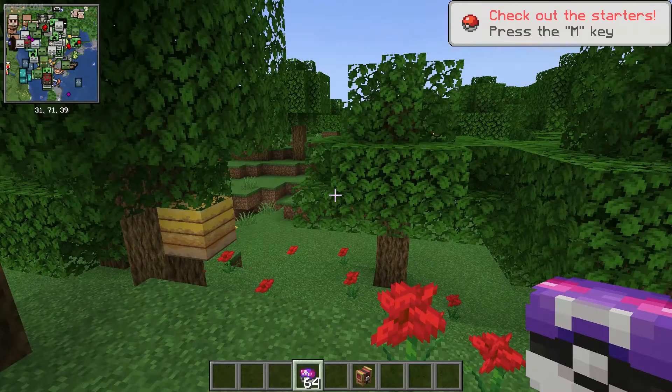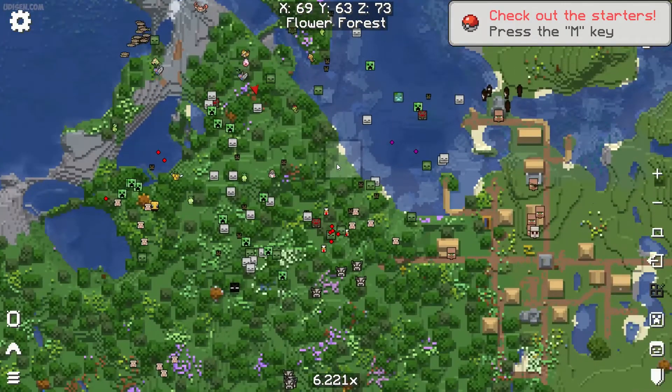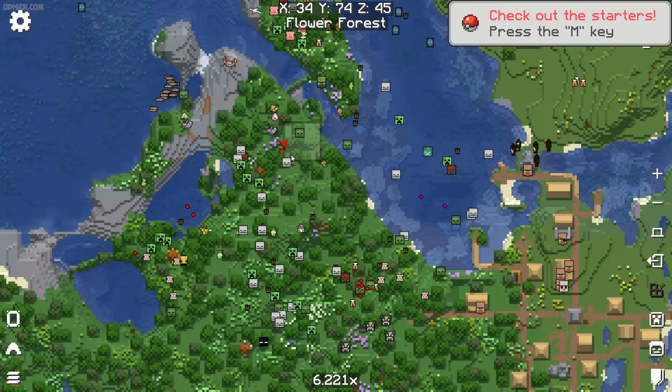Press Escape, then press the M button — you open the full map menu. But here's the problem: we see all mobs as vanilla mobs, and I don't want that.